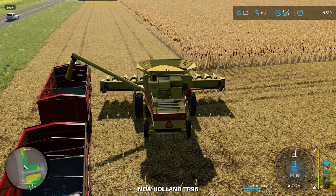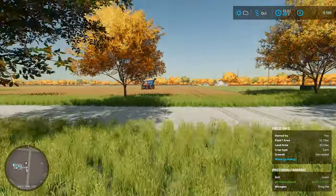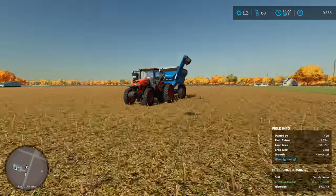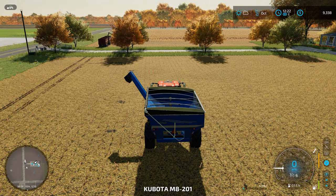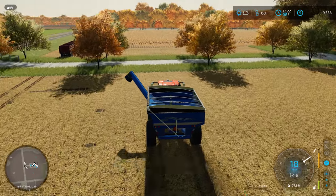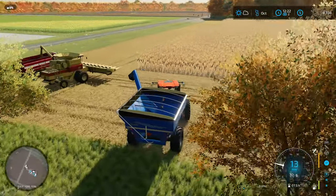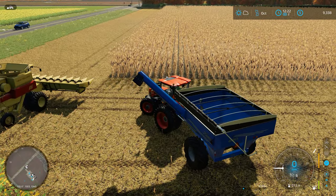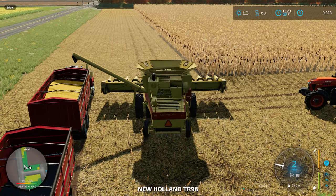We'll let the combine start unloading into the truck while we get the grain cart tractor fired up and brought out to the field. We might as well get everything over here so we're ready to go. I've also been running with larger fuel usage turned on — the Kubota is already at 50 percent fuel, so we might actually have to refuel vehicles after this.